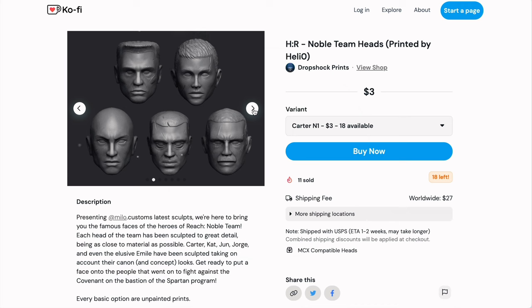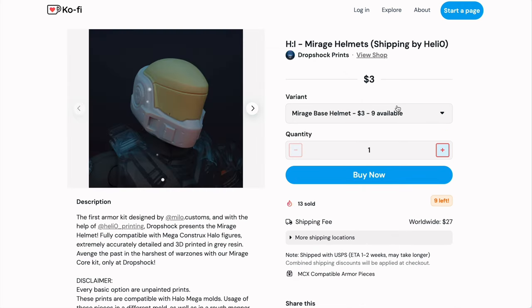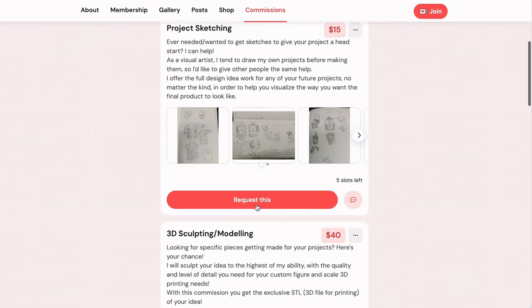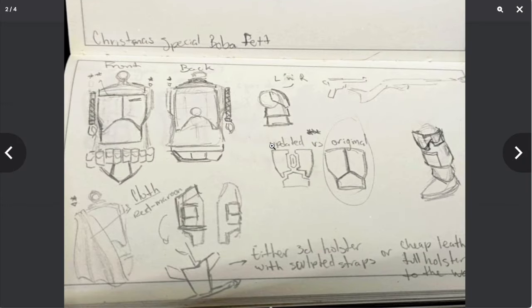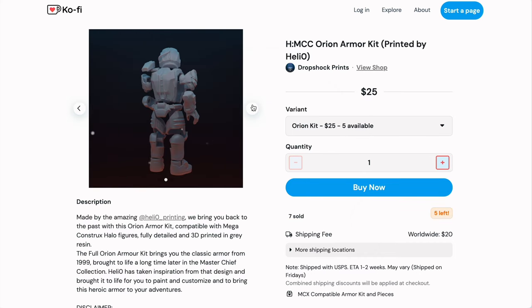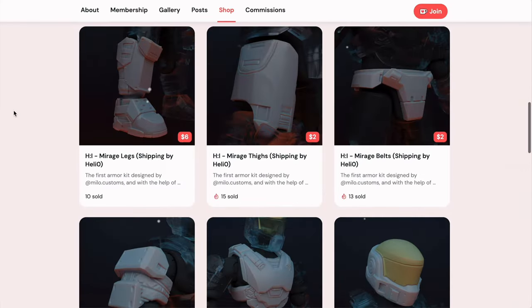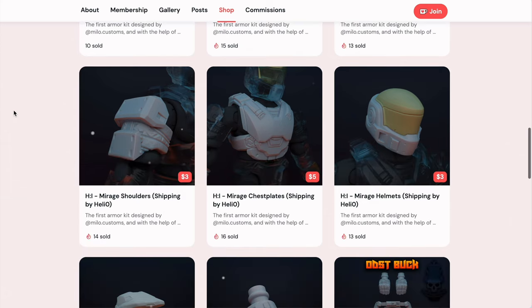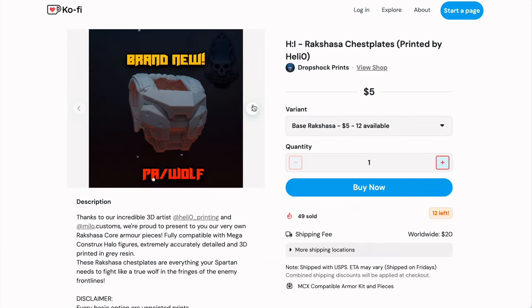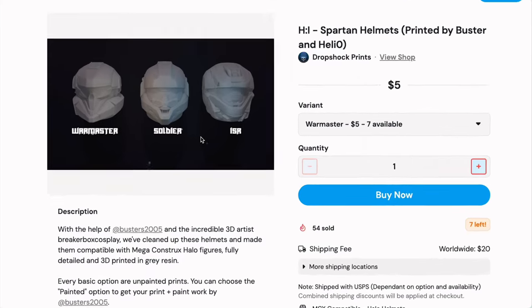They are selling a ton of highly detailed, well-produced 3D-printed parts, including this Mirage set — I really want to pick that up — and you can also contact them about commissions. It's important these days that we support and help prop up as many community members as possible, particularly people that are producing all of these high-quality prints. You can easily support them by purchasing any of their work. Links, as always, in the description down below.